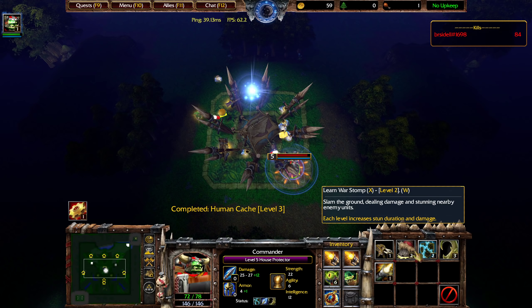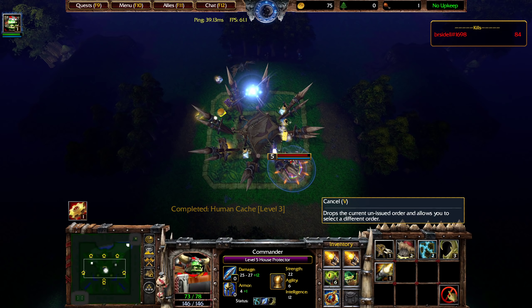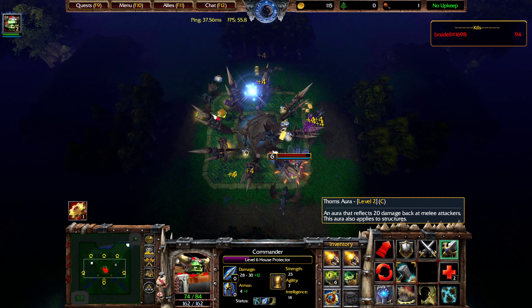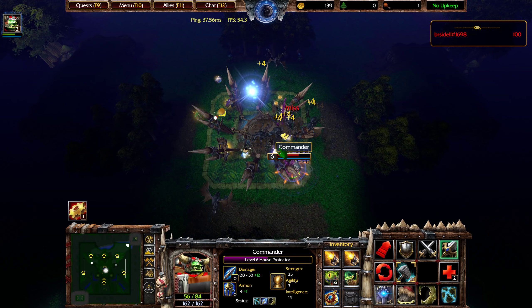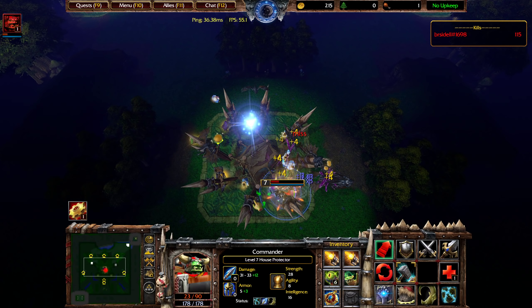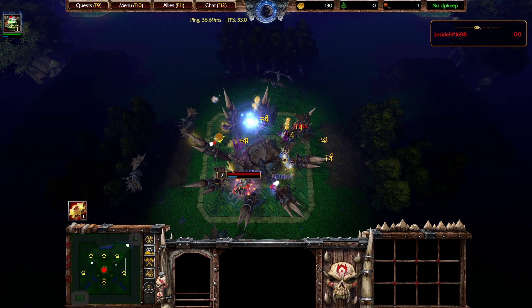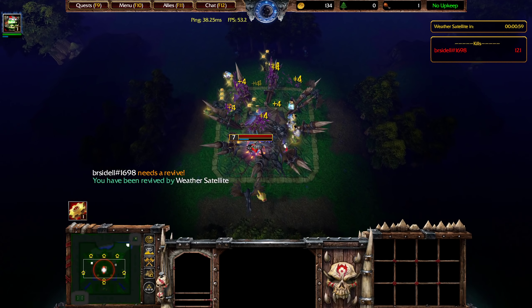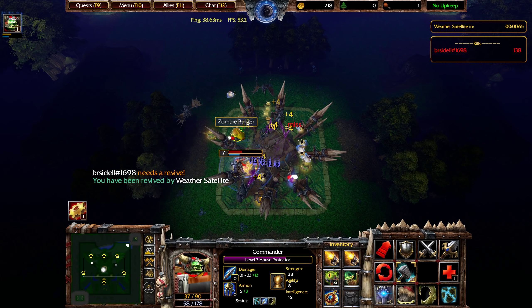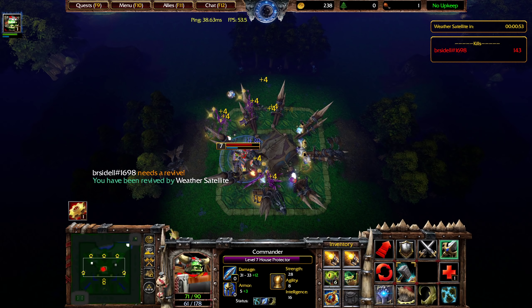As far as abilities go, now that I have a few points, I recommend getting enough levels of Thorn Aura to instantly kill any attacker — for now that just means one additional point. I also like to get a lot of points into the armor aura, because then you won't die as quickly. The units do 8 damage, but since your health is so low, that means you'll still die pretty quickly.